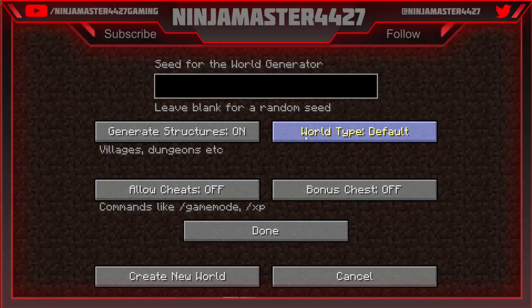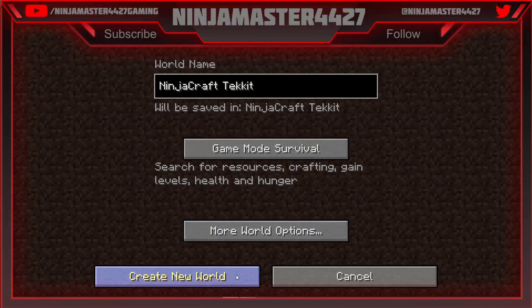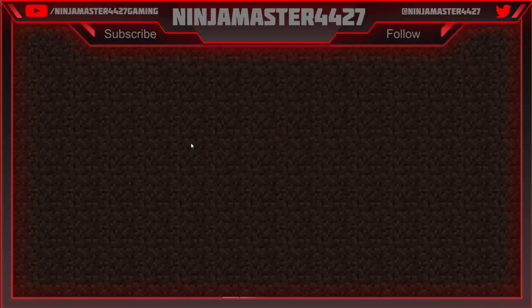Rollout sheets off, generate structures on, world type default, bonus chests — done. Create new world. Let's see where we go. This is the most exciting part of a new world — finding out where you are. And it's 1.6.4, so it doesn't have a lot of the terrain. I am going to be playing this with the regular Minecraft texture pack.